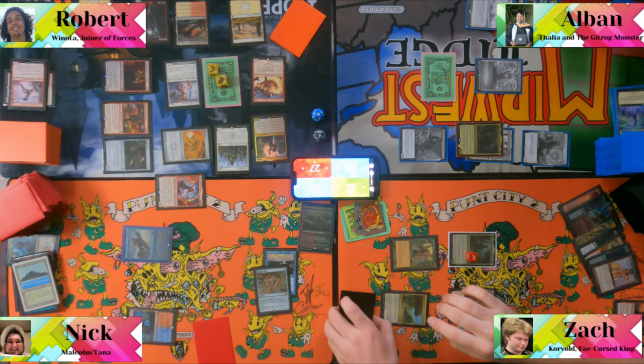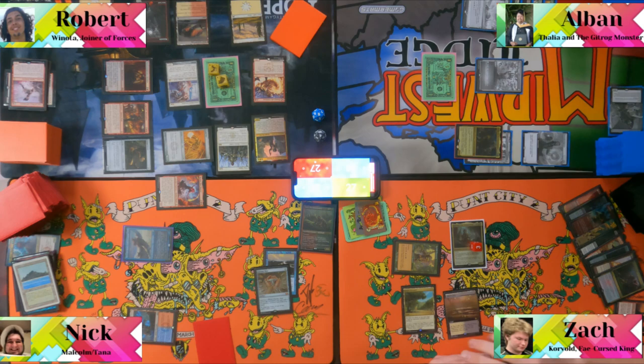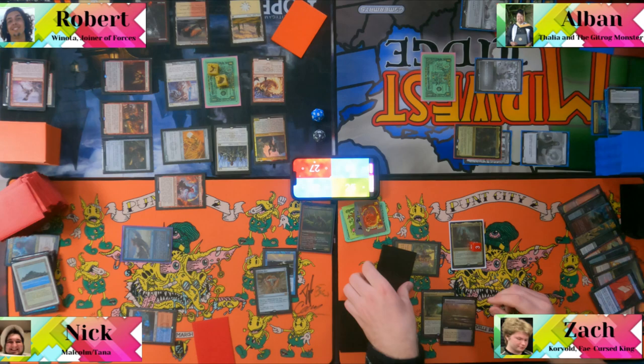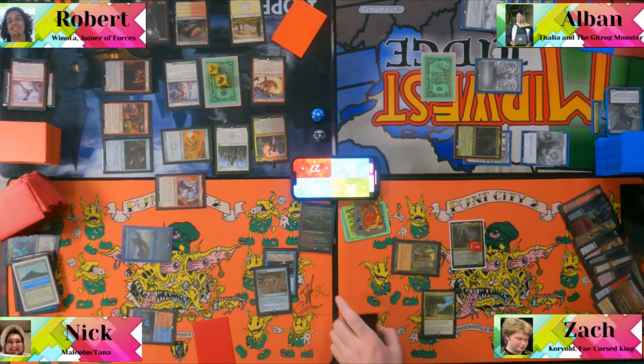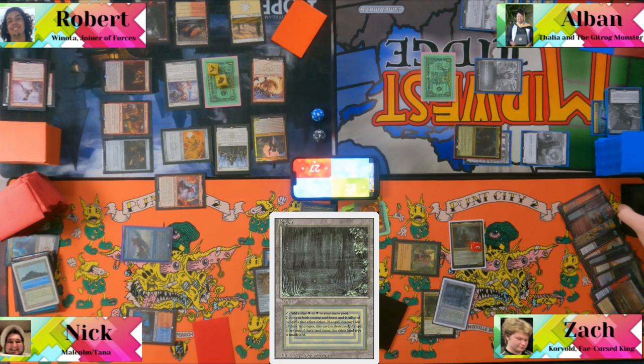Albin untaps and draws. He casts Imperial Seal. He cracks Marsh Flats, triggering Korvold to draw a card, and Nick takes one from Flames of the Scroll. Albin searches for a land, which comes in tapped. He forgot about that. He casts spells off his graveyard engine and moves to combat.